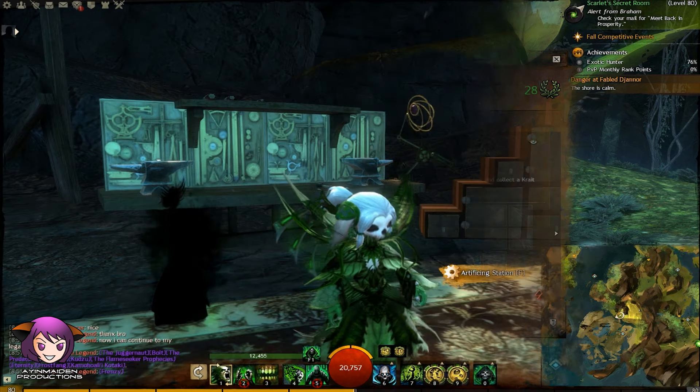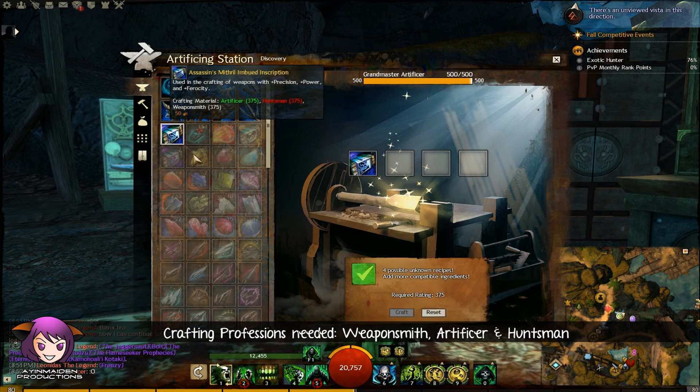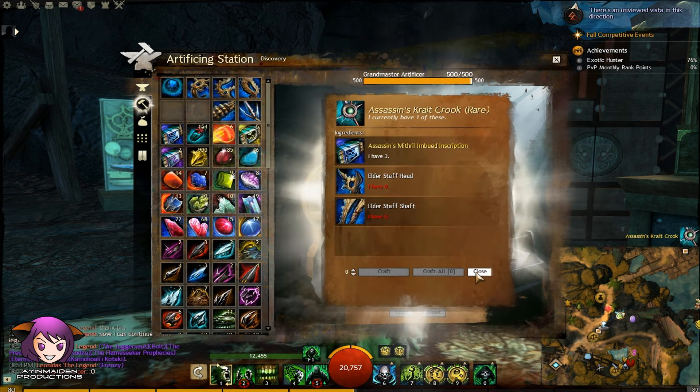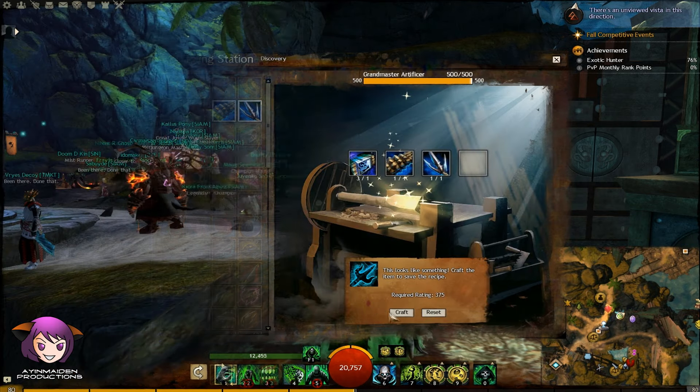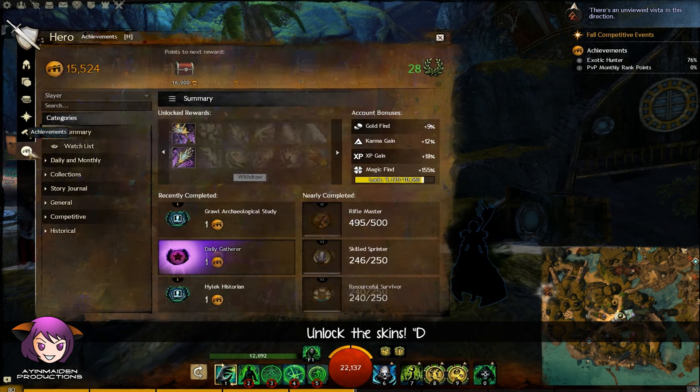You can either just buy them or you can craft them. If you decide to craft, then you will need to have Weaponsmith, Artificer, and Huntsman. After that, just unlock the skins and the achievement is complete.